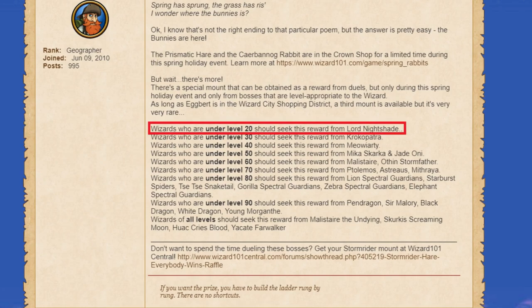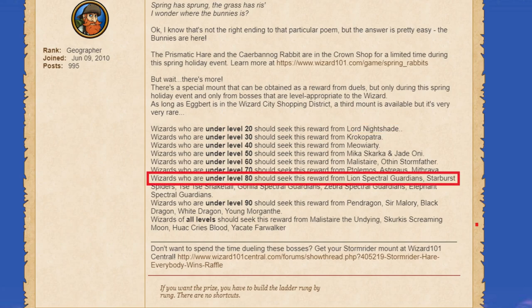For example, wizards levels 1–19 can only get the mount to drop from Lord Nightshade, whereas wizards levels 70–79 can only get it from the Mirror Lake dungeon bosses. For a full list of the bosses and appropriate levels, check the link in the description below. Double-check that you are farming the right boss, or this rabbit will never drop for you.